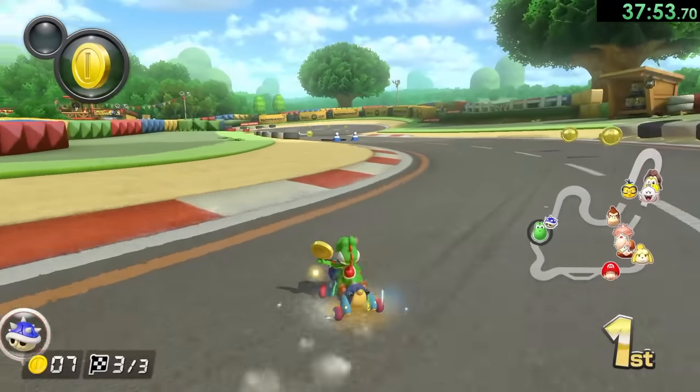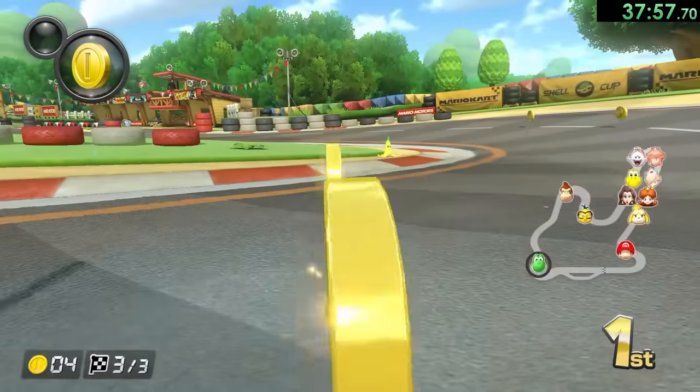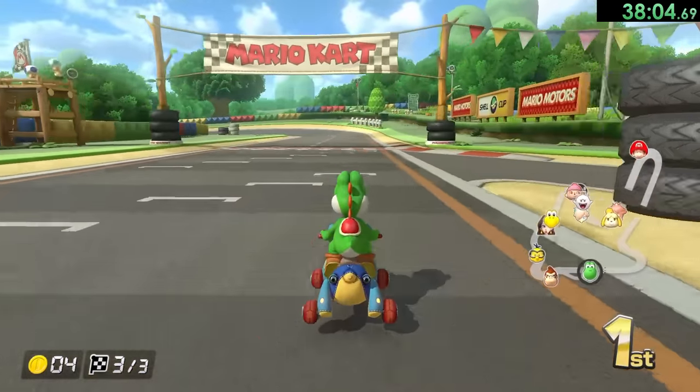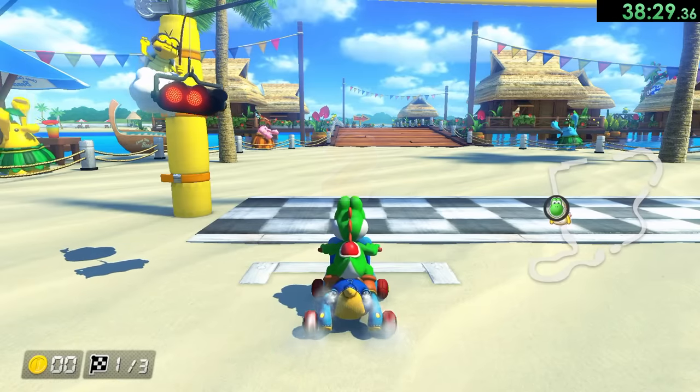We would have gotten another one right there if it wasn't for our coin getting lost. And then there's also a blue shell — I didn't even go for the trick. And then we get a banana. Please do not get beaten by Donkey Kong. Ah, this speedrun man. So on to DS Cheep Cheep Beach.